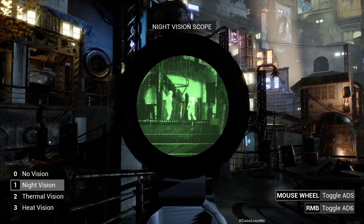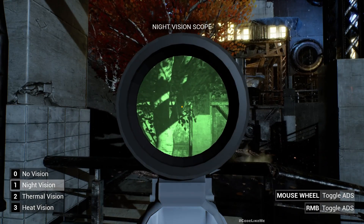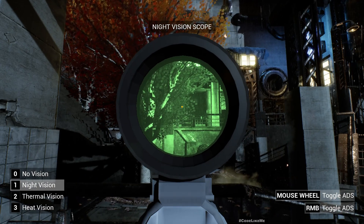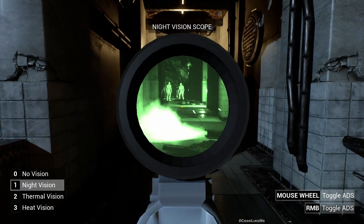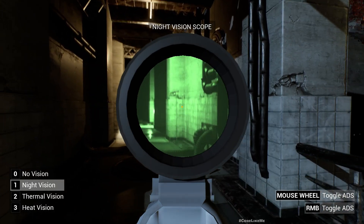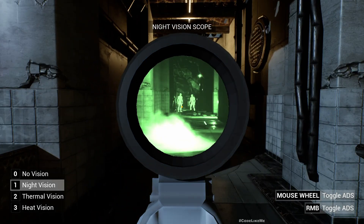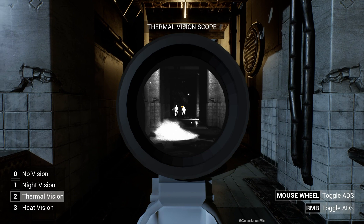You can see I can zoom in and zoom out, and the zoom effect is only applied to the area we see through the scope, which is nice. You can see targets are in the distance, but when I look through the scope you can see them up close.